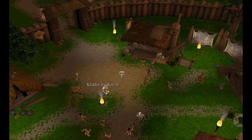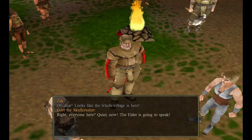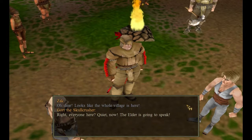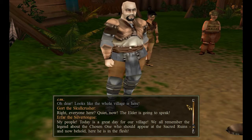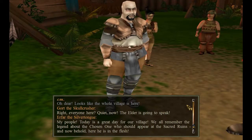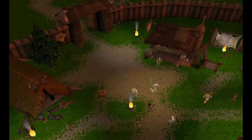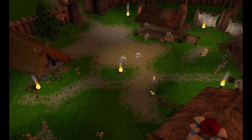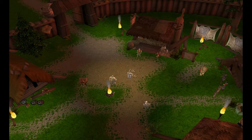Cawdor the Rowdy, Arafar the Silver Tongue. Looks like the whole village is here. The elder is going to speak. Basically what happened is — the people in the village were praying at the shrine, they saw you, and they went back. They're like, 'Oh, he's the chosen one, he's the prophecy, he's gonna defend our people and save us from all the trouble we're in.'